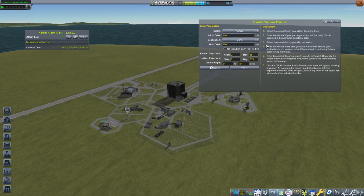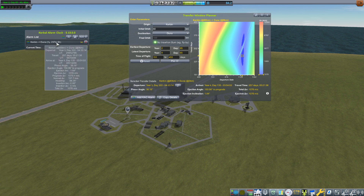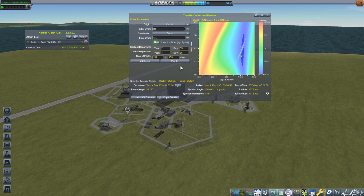For the Duna flyby — I'm not interested in insertion, just a flyby — we'll start from an 80-kilometer orbit of Kerbin and plot a window to Duna. Here's the bad news: this ain't coming up for a long time. The departure time is Year 3, Day 303, and it is currently Year 2, Day 65. There are no attractive earlier windows — they're in the 10,000 meters-per-second range. So we'll wait and I'll add that alarm to the alarm clock.